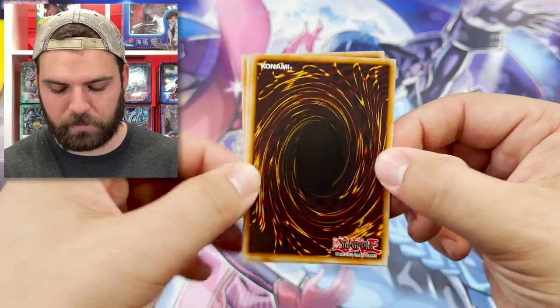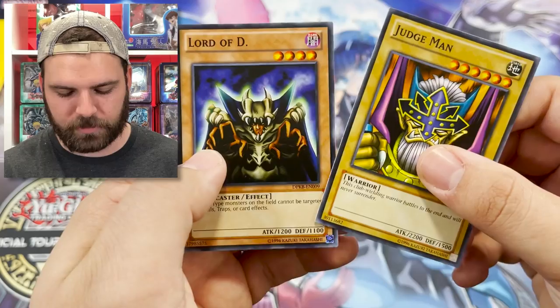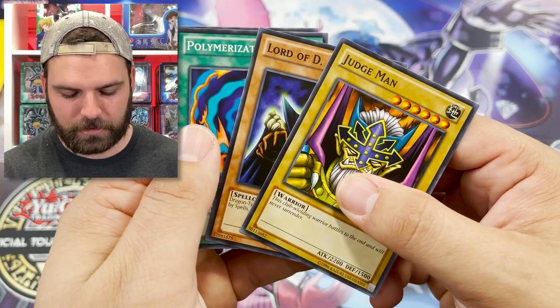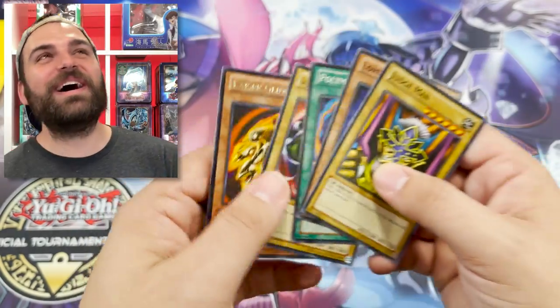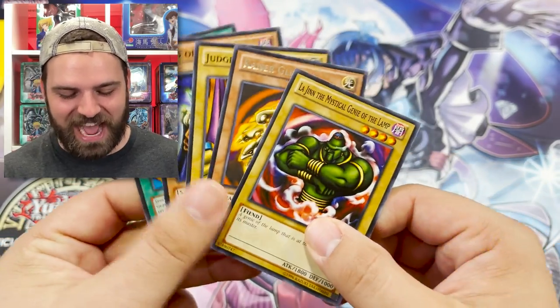Looking for a big hitter pack, guys. Remember, we're giving away whatever we pull right now — just enter that giveaway, post in the comments, subscribe. We got Lord of D., Judge Man, Polymerization. I thought it was Blue Eyes — that's the hit spot — but no hit this time.